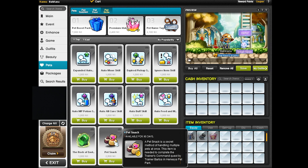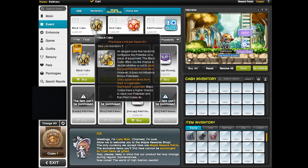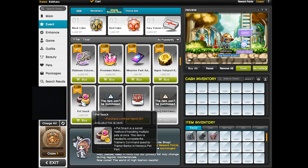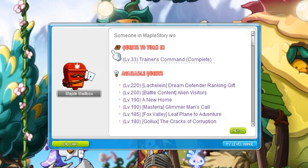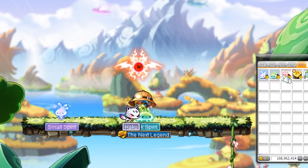You can buy it for 2.5k NX or buy it through the reward point shop for 2.5k reward points. A friendly reminder: if you are buying this with reward points, it's once per Nexon ID. So if you want to have the multi-pet skill on another character, you're going to have to use NX the second time around. After buying the Pet Snack, leave the cash shop and you can complete the quest through the light bulb. Very, very easy.